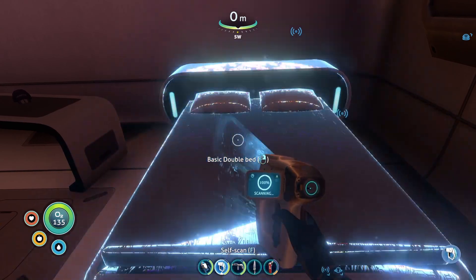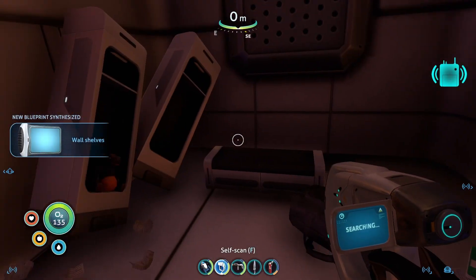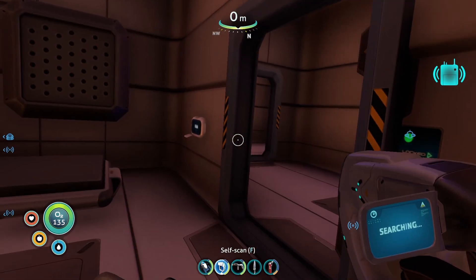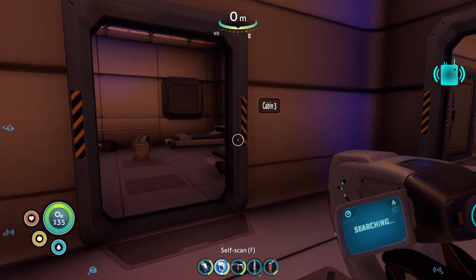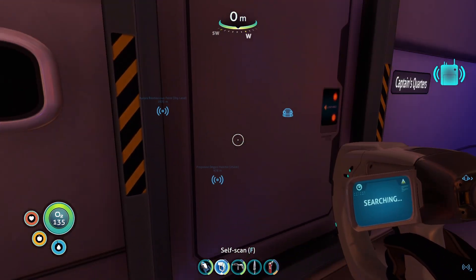More relationship stuff. Hey, double bed — nice. Some wall shelves. Cabin 3 — what you got? Nothing. Let's go ahead and open the Captain's Quarters.